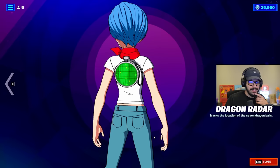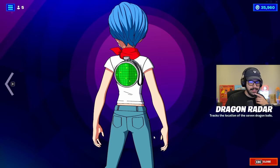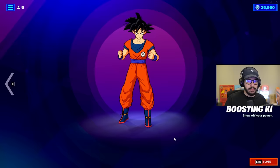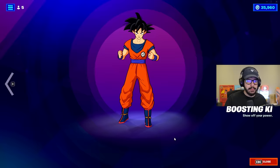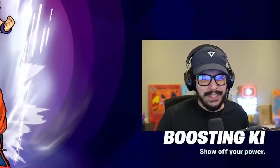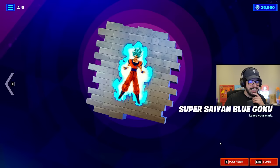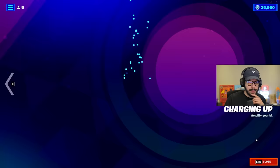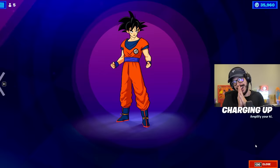The rewards include a Smiling Goku emoticon, a level up, a spray, the Dragon Radar Back Bling which actually shows you where the Dragon Balls are, another level up, Bulma winking emoticon, another level up, the Boosting Key emote, Super Saiyan Blue Goku skin, another level up, and the final reward is the Charging Up emote. This feels like a freaking Battle Pass.